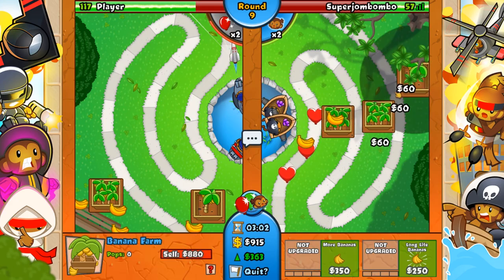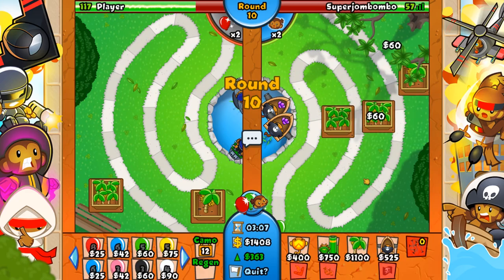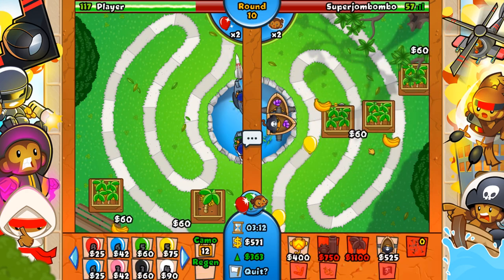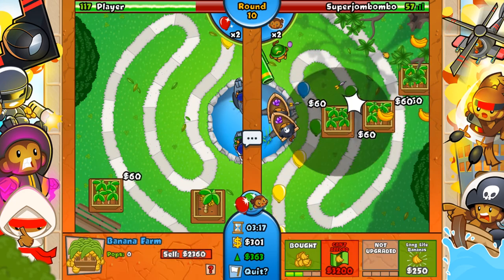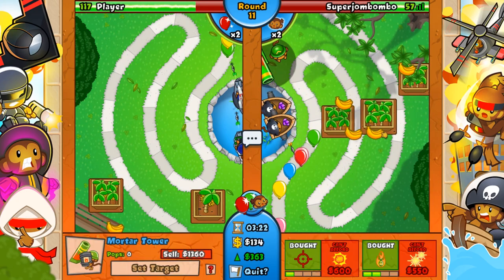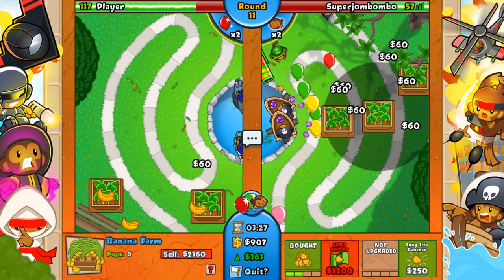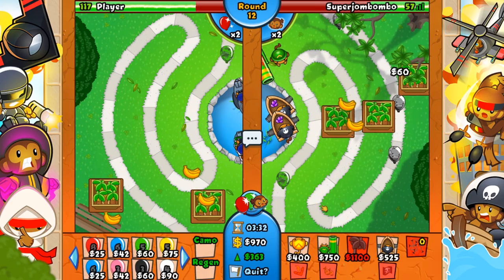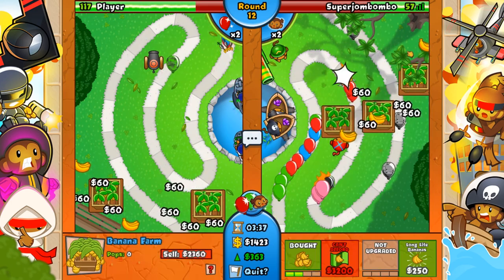So we're going to get another banana farm. Whenever you're doing banana farms, you don't want to go too crazy with building your towers too early on. You want to stick with the banana farms until you absolutely need to go for the towers. For me, the absolute need to go for towers is right around now. Let's get the mortar going. We got it — I don't think I'm going to sell my buccaneers. So we're going to go for the signal flare and the bigger blast, and we've got the lead popping power. Now I'm going to go for two 3-0 boomerangs this time.